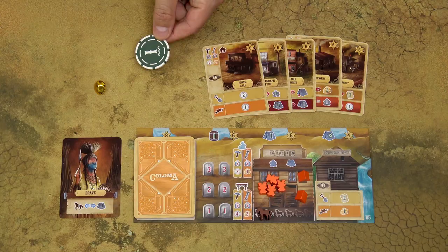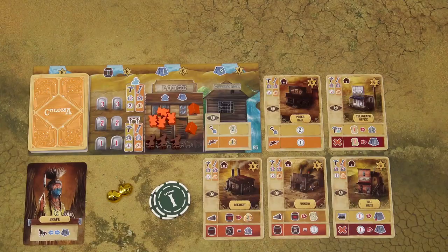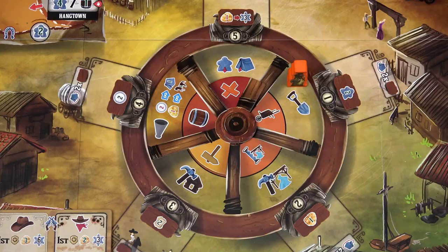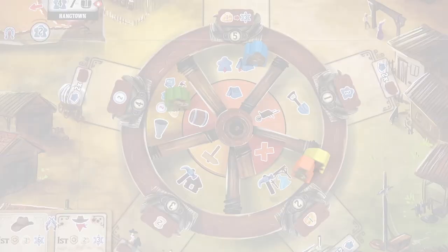When you pay with gold and overpay, you don't get back any change. When you perform actions at sites, you can always perform both the common and the boom action, and also trigger abilities of cards corresponding to the site where your pioneer is placed. You can also trigger abilities if you are on the Barker tile, in any order you want. If the site is busted, you can always take the common action but the boom action is disabled.